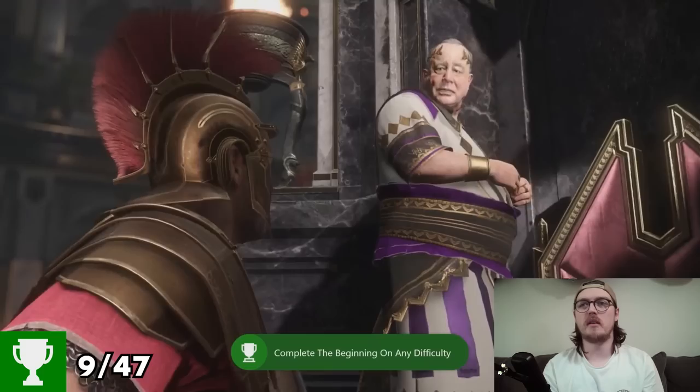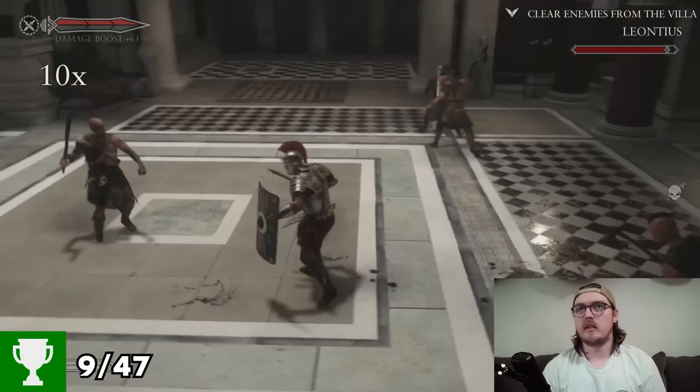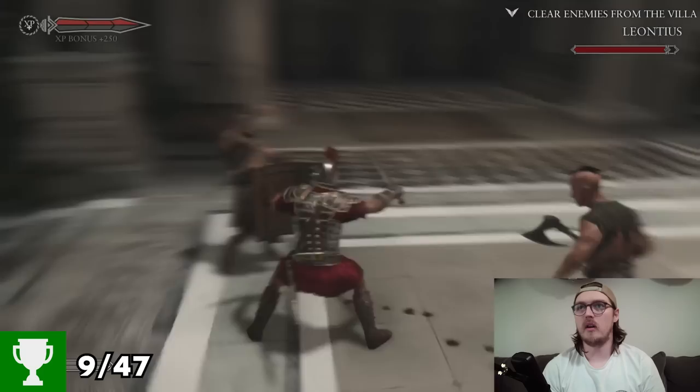Achievement unlocked: I Have a Story to Tell — complete the beginning on any difficulty. Lovely. Barbarians are attacking the home, with your mum and your sister running away. Double execute! Double execute!